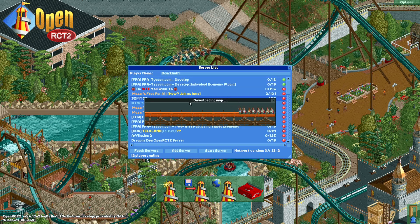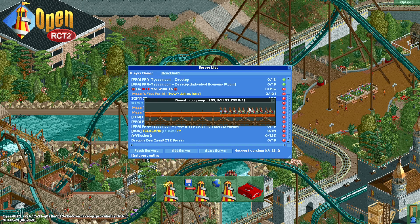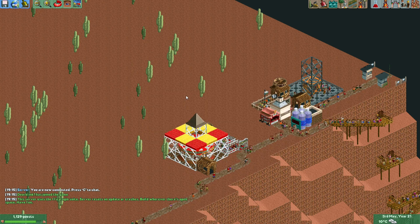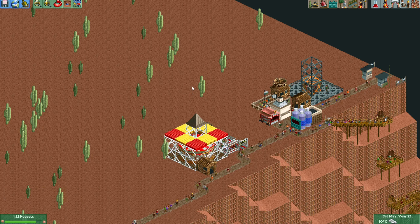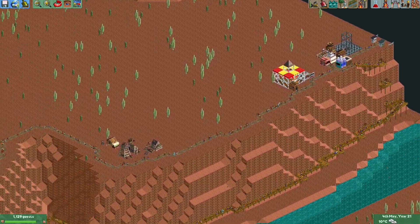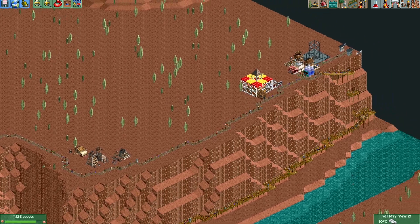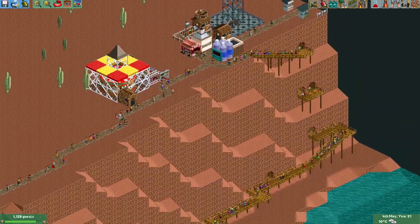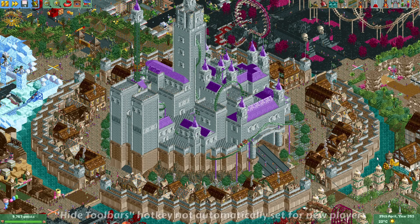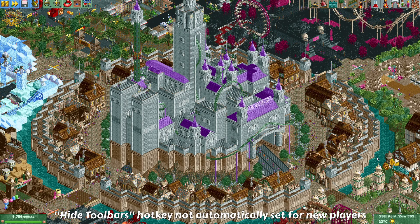Joining a random server now: previously there was a seven-second timeout when getting the object list, but that timeout has been increased to 20 seconds, so you get a lot more time to connect to a server. The performance improvements also help you not reach that limit. I tested it with a server of my own, and people were actually able to connect again — great news for people who love multiplayer servers.